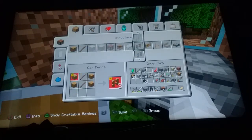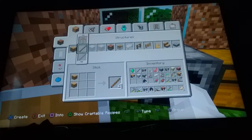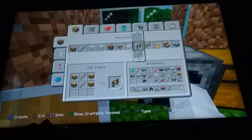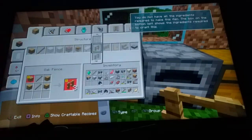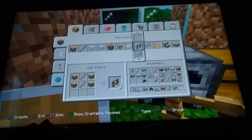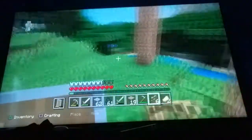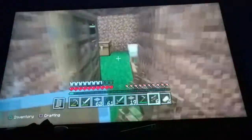Okay, all right. I need another plank. Boom, now I can make a fence. How many do I need? I keep pressing the wrong button. Okay, hopefully that's enough. I need a gate too.